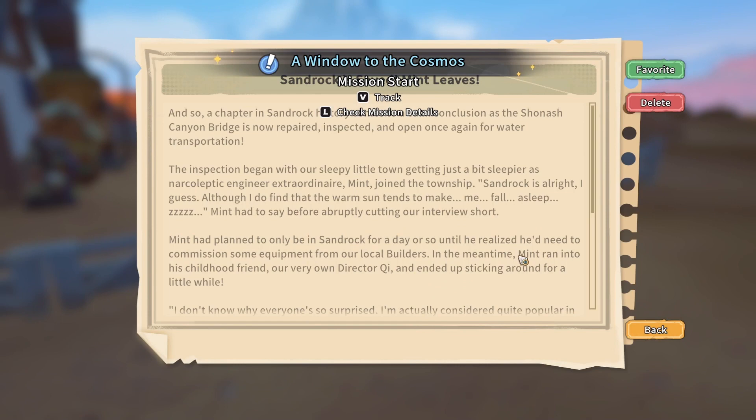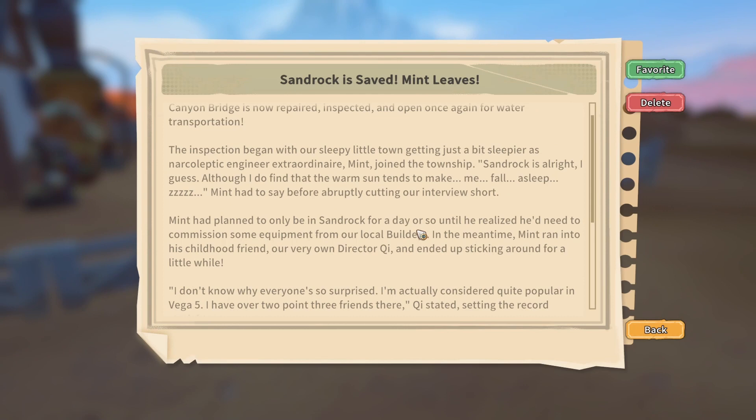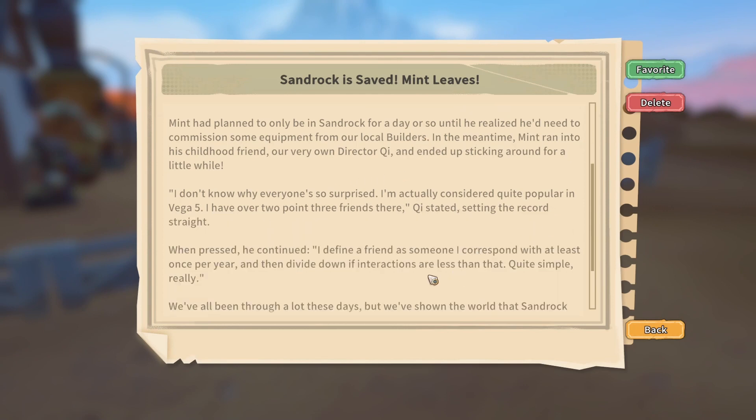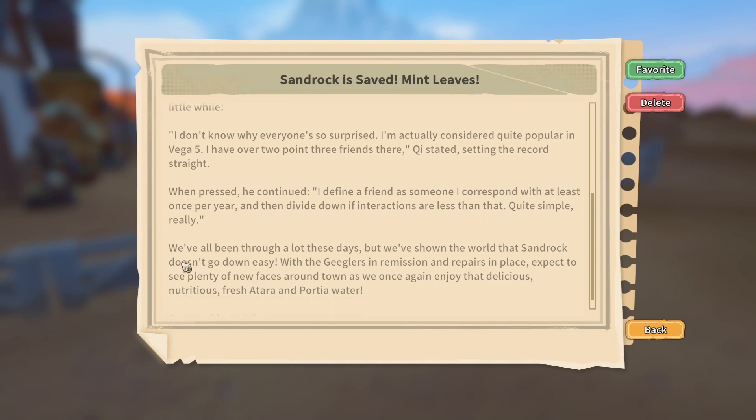So I want another one. A new chapter — calm conclusion, inspection, sleepy little town, Mint's planned. Only been in Sandrock for a few days, I don't know why everyone's so surprised. I define a friend as someone I correspond with at least once per year, and then divide down if interactions are less than that. Quite simple, really — so we're definitely his friend then.